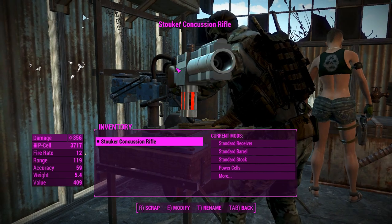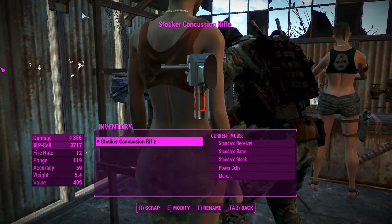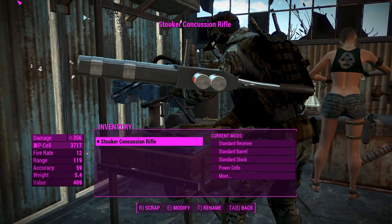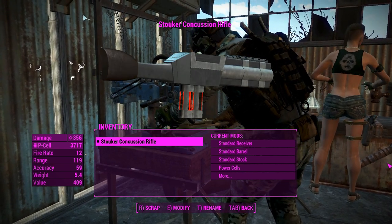G'day, this is Captain Noob and this is the Stuka Concussion Rifle. This weapon is actually a Star Wars weapon — it first appeared in Dark Forces and a couple of the Jedi Academy games. So yeah, this is one of the EU weapons that are probably not canon these days. Thanks, Disney.